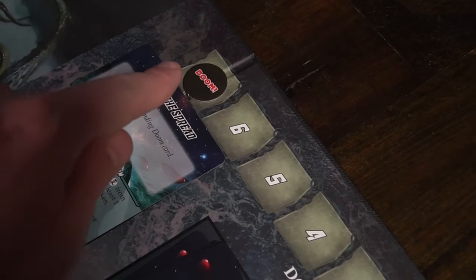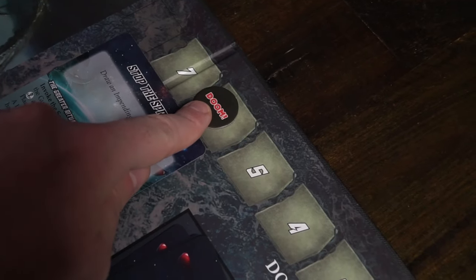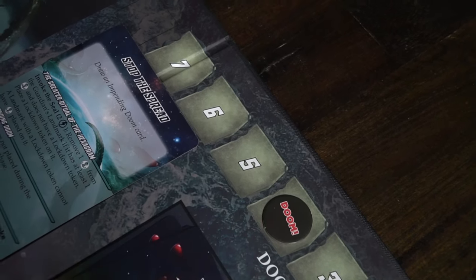Your objective is to complete the scenario as fast as you can. Sometimes it's not worth dealing with minions — you need to complete the scenario objective and move on to the next one to win. If the doom track ever hits zero, you're out. You can also play in campaign mode, progressing from one story to the next with a bunch of upgrades. That covers how most of the game works — let's move on to my review.